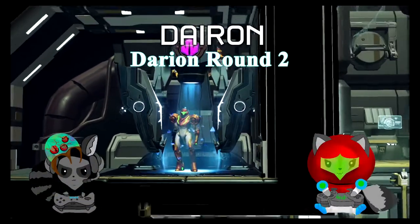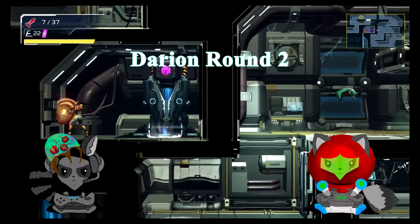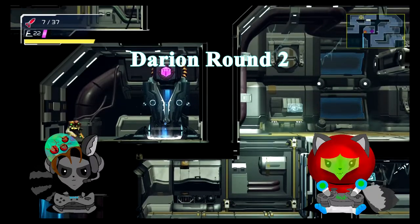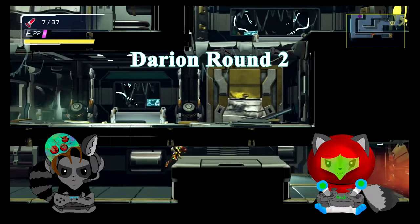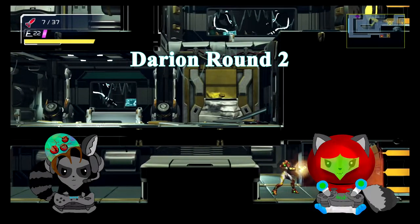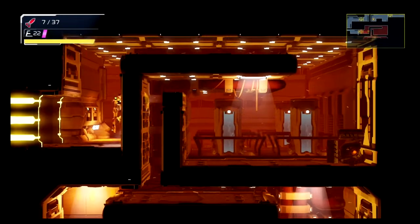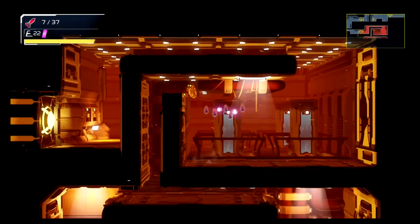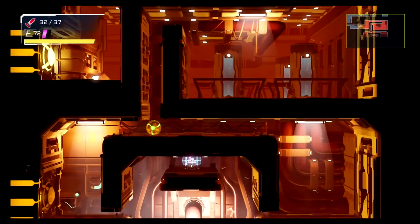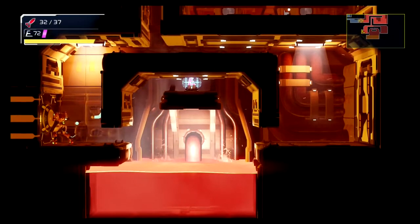Welcome back fellow Reapers. We are going to go through Darion — this is your second round through. If you don't have White Beam yet, go take a look at the video popping up in the card at the top right of the screen. We're going to show you the maps but we'll go through pretty fast, so pause if you need to. Those are the paths we take. You can move it to 75% or go to the link in the description for the maps, and we'll continue to update that as well.